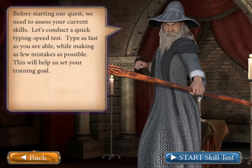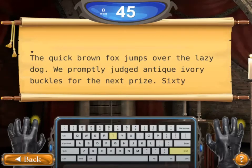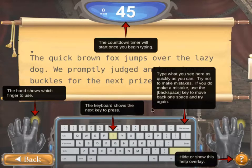Ruzak is asking us to type as fast as we can while making as few mistakes as possible. We want to limit the number of mistakes because that will slow us down — we have to correct our mistakes. Every screen in the game will start with a help overlay that explains the different sections of the screen. You can click it away and bring it back at any time by clicking the orange question mark, our help button.